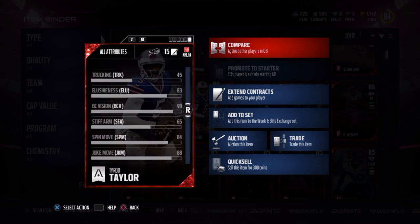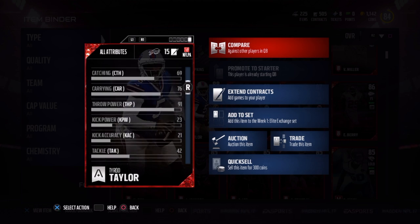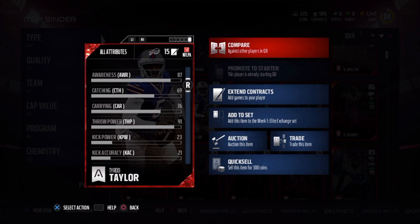He does have some decent running moves with 84 spin and 88 juke. He also has a 76 carry, so even though he's not guaranteed to fumble every single time, it doesn't mean that he won't fumble.